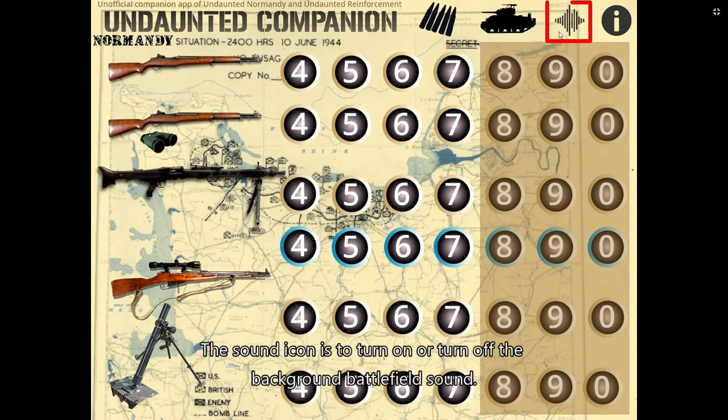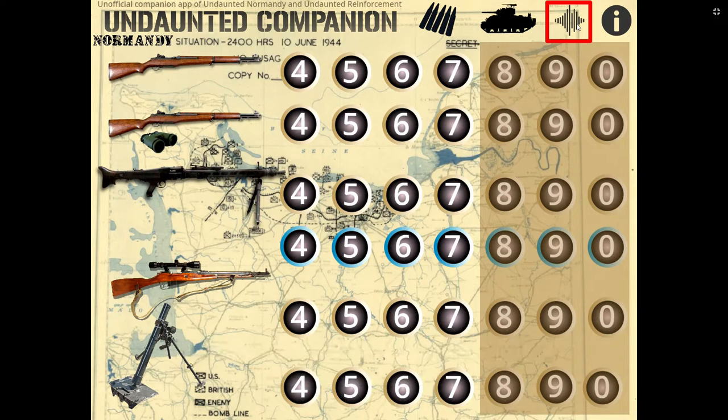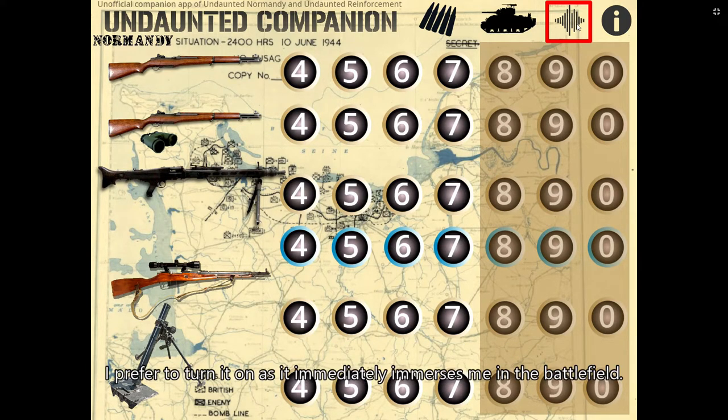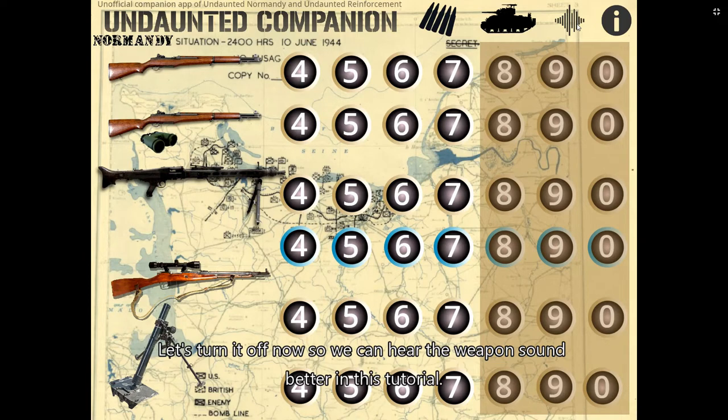The Sound icon is to turn on or turn off the background battlefield sound. The sound will be automatically turned on when you start the companion app. I'll click the sound icon to turn it off, then on again. I prefer to have it on as it immerses me in the battlefield, but let's turn it off so we can hear the weapon sounds better in this tutorial.